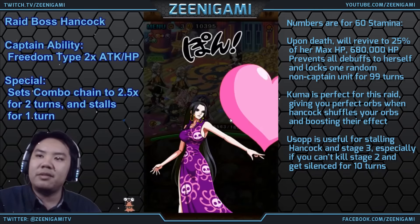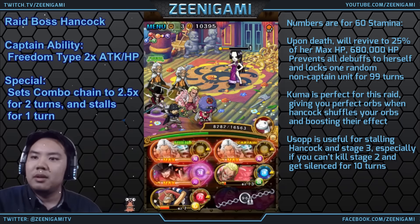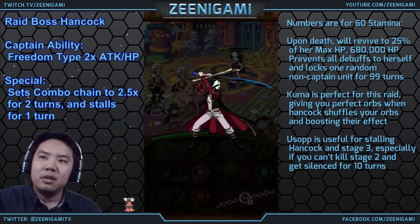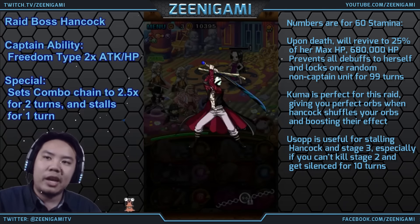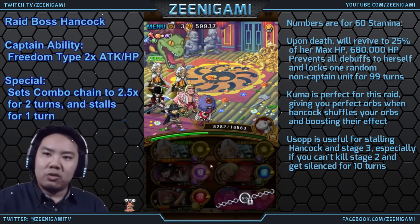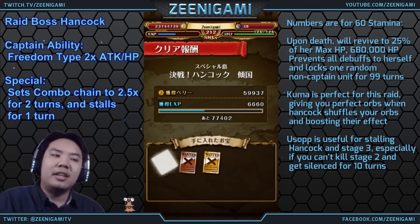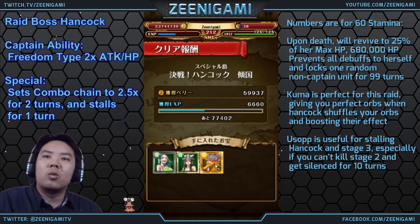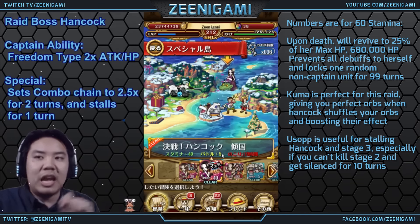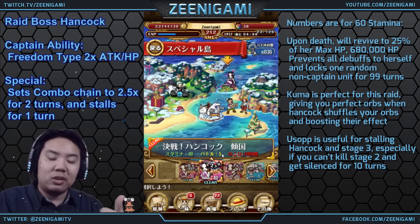She revives, cuts your health in half, and heals herself up to 20% health. She'll also lock one random character among your bottom four. If she didn't lock your Mihawk, use Mihawk — he does half her damage and kills her. The key strategy is bringing characters to burst her down again. Most importantly, having version 1 Robin is essential. You can use Robin on stage 2 to kill everything without using your Doflamingo. She can lock any of your bottom four characters, just not your captains.